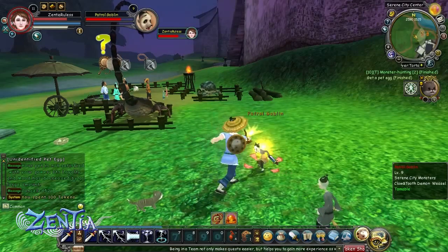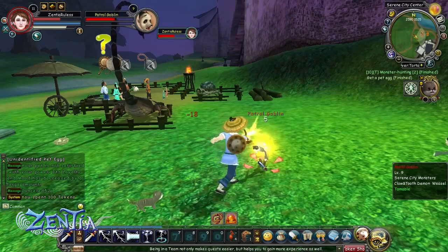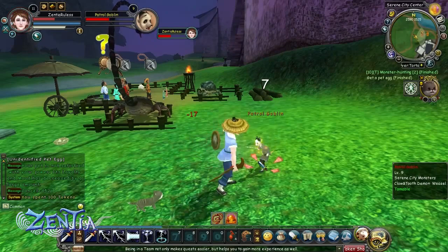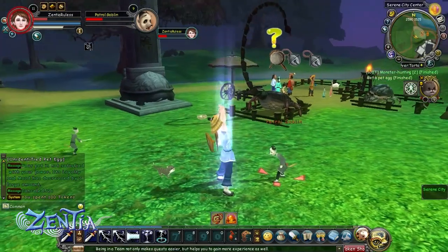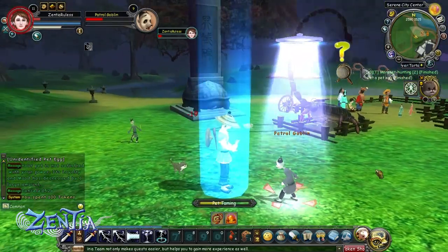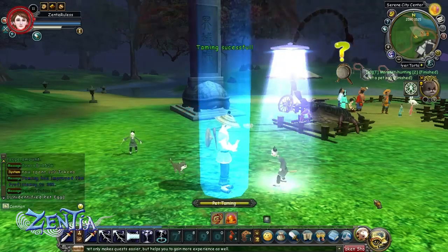Go up to the monster and start attacking it. Keep an eye on the health bar — once it gets down to about 25% or so, click on the capture skill and that'll bring out the monster mirror. It'll kind of look like a UFO trying to abduct the creature. Once the skill is finished, if you're successful, the goblin will go into your inventory.